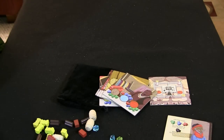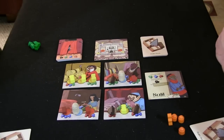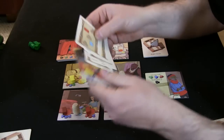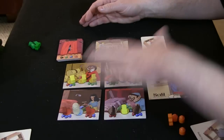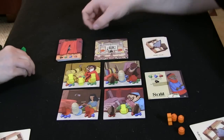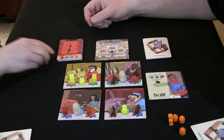You also get a rulebook with great examples and images. Those are the components for Tower — again, prototype components, so check out the Kickstarter to see the proposed final product. Now we'll show you some gameplay. The game is set up for two players; it goes up to four, and there are symbols indicating what to take out or include depending on player count.